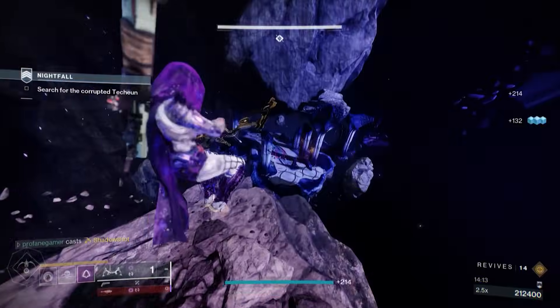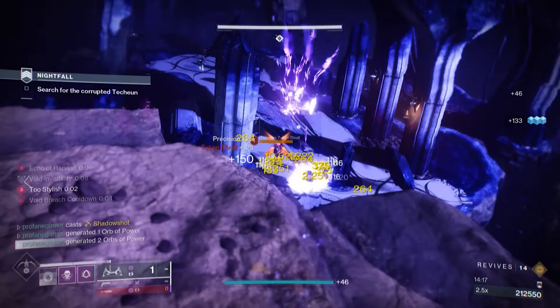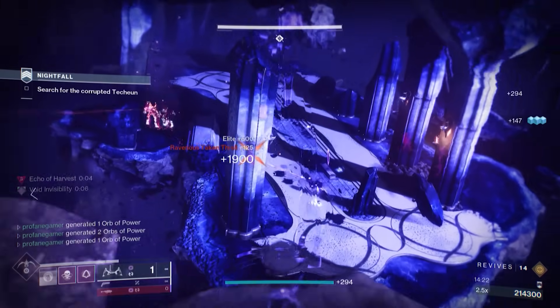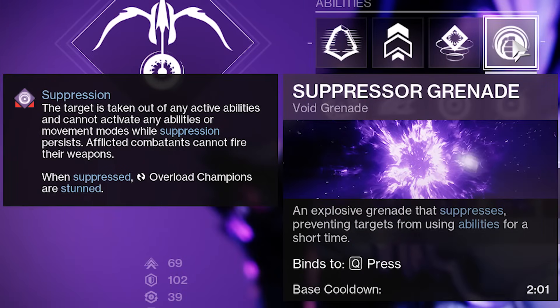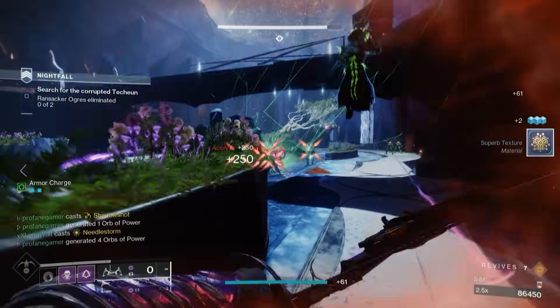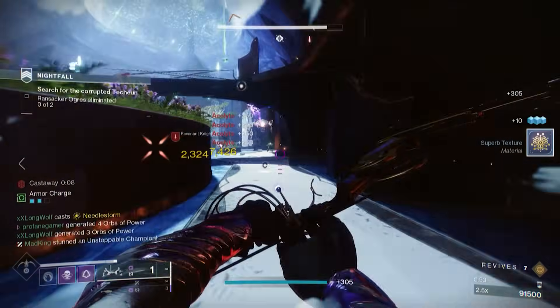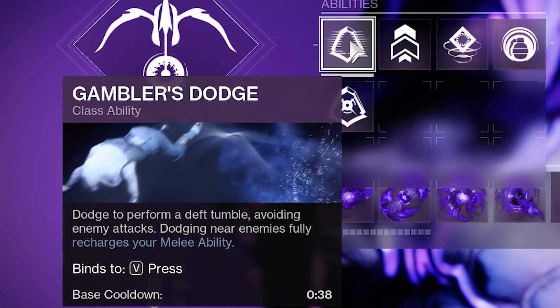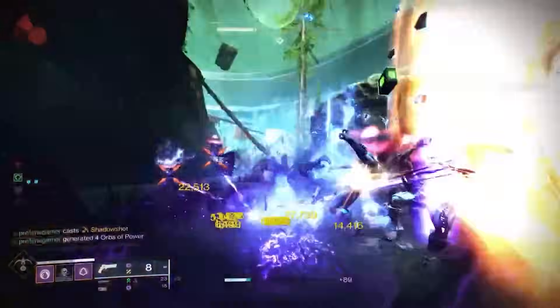With Aspects and Fragments addressed, let's talk about our choice in Grenades. Vortex is a pretty common and popular choice, but I prefer Suppression Grenades — they stun Overload Champions and temporarily disengage all affected enemies, and when defeating those suppressed enemies, Stylish Executioner will be activated. When it comes to our choice in dodge, we're going with Gambler's Dodge. Whenever we perform our dodge near enemies, we'll have our melee energy instantly restored, allowing us to weaken enemies with either a throwable smoke bomb or a Quickfall Slam.